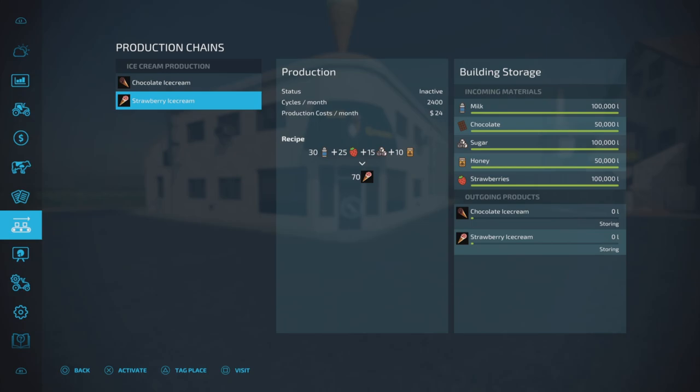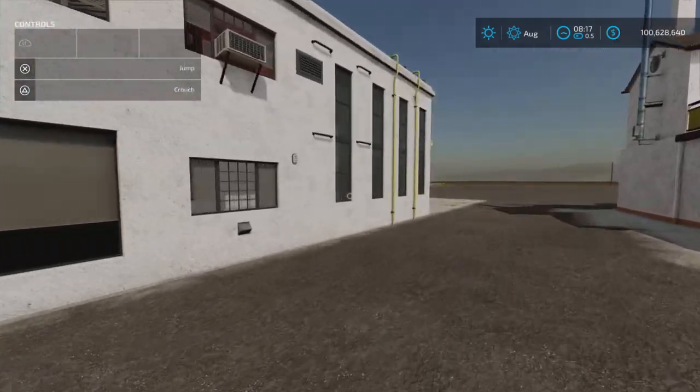Chocolate and honey are at a lower capacity, which is a little odd because you'd think the strawberries and chocolate would be the same since they're exactly the same in the recipe. Anyway, it is what it is. We're going to run the chocolate recipe by itself because they're both the same, so we'll know what the production is. Then we'll run the other one just to see what the crates look like.